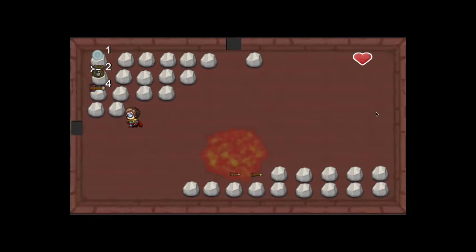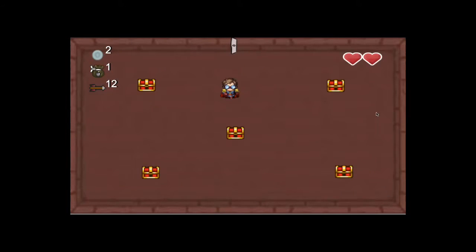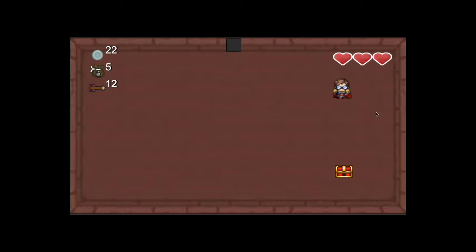With bombs, you can blow up rocks, and they might drop some items. But also, if you blow up this certain rock, you might be able to reveal a secret door. This door was hidden using an incense variable that made it invisible until it was overlapped by a bomb explosion.